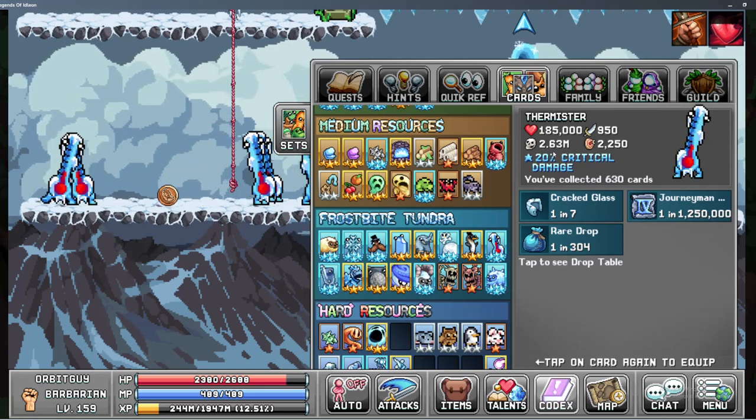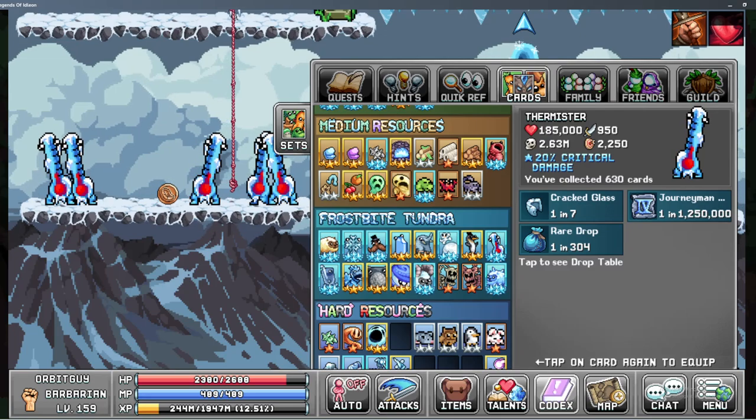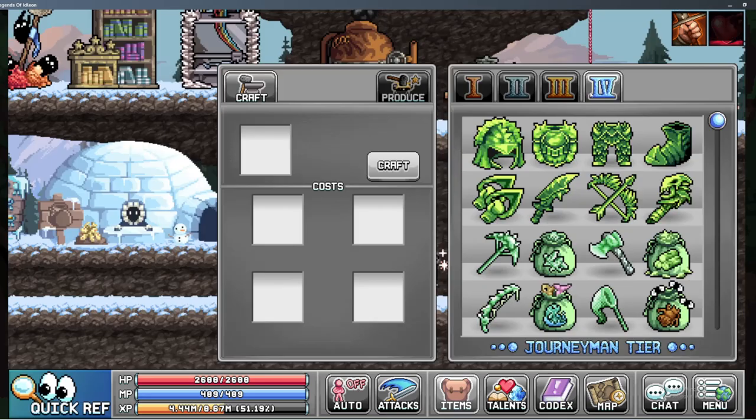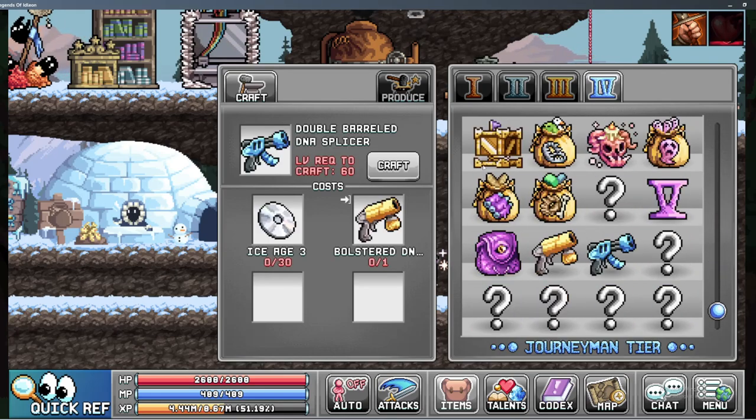2.63 million thermistors. Just to give you an idea — if you're going for that yourself, you may have to grind it for a little bit or have some candies ready to go. The Easter event provided a lot of candies, so that may have you covered.